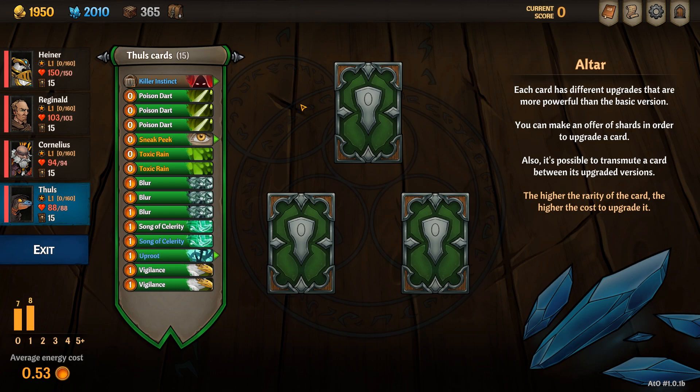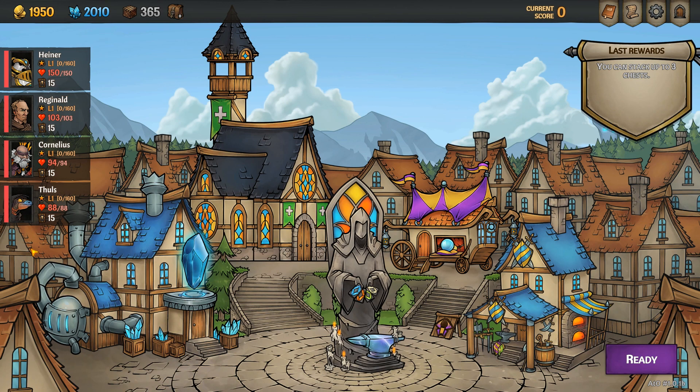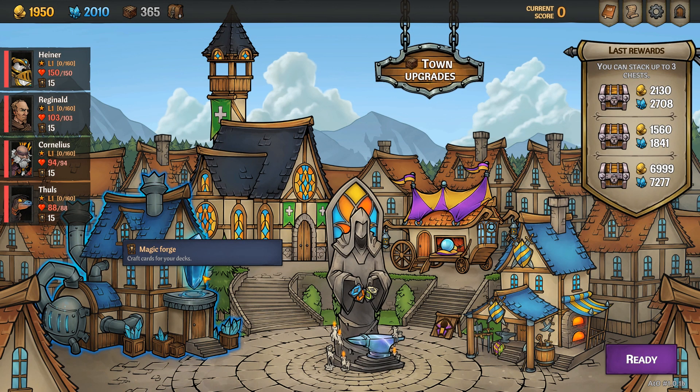The idea of this deck is that by turn three I would have burned every card except for the poison darts, the toxic rains and the uproot, meaning that I only spend one mana per turn afterwards. This allows you to slot in an expensive card that you may find later to make Fools just that little bit stronger.